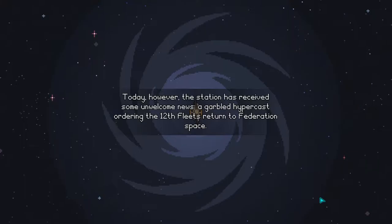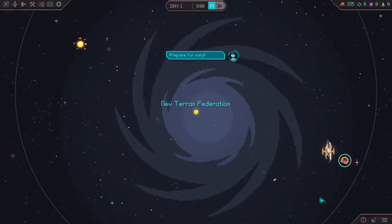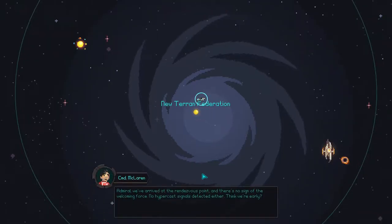Today, however, the space station has some unwelcome news: a garbled hypercast ordering the 12th fleet to return to Federation space. With the intention of returning as soon as possible to continue work on the experiment, Admiral Brahman Chandra leaves you in charge of the station. Preparing for warp — this is quite a long warp, I believe.